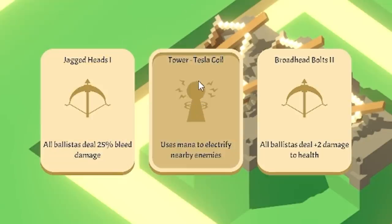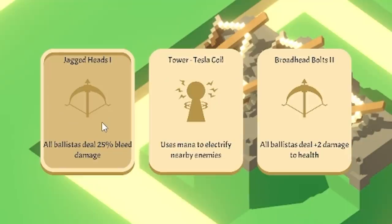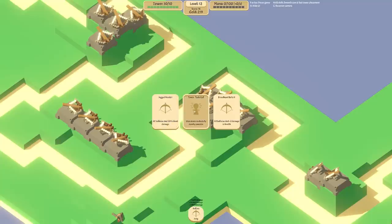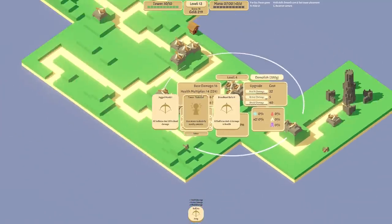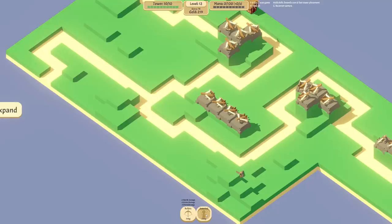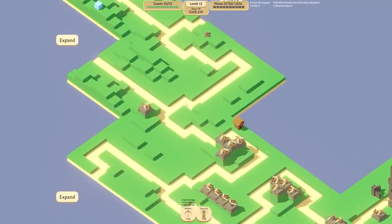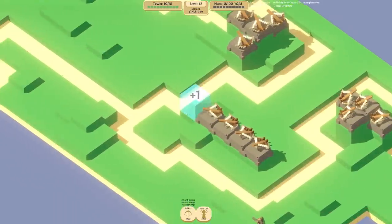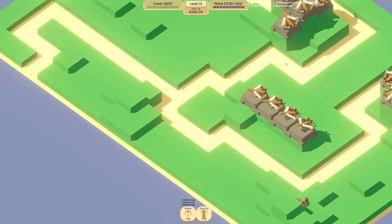Oh look, we've unlocked something new - a Tesla coil! I haven't actually used those yet and I would very much like to. But look - 25% bleed damage on our ballistas would be amazing. I really want to try out the Tesla coil and I know new towers are generally quite cheap. Oh god they cost 200! I don't really know how they work - I assume there's going to be like an area scatter thing, so junctions would be the best bet. Oh it's got a very small area - I'm going to move that. Thankfully when you demolish things in this game it doesn't cost you any extra.